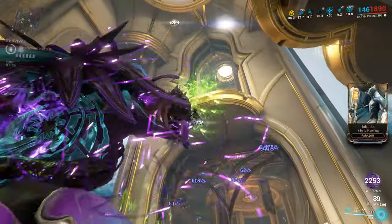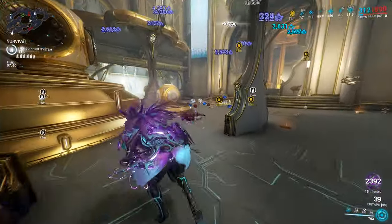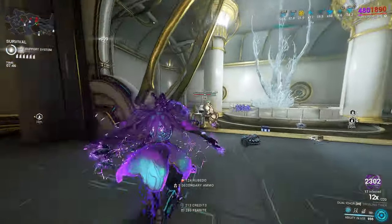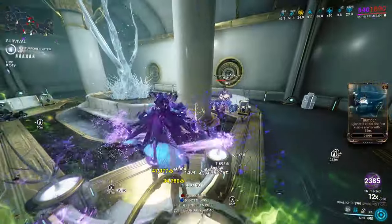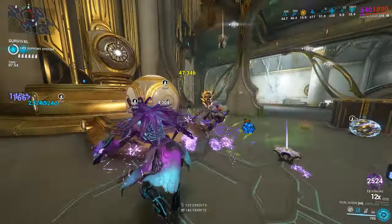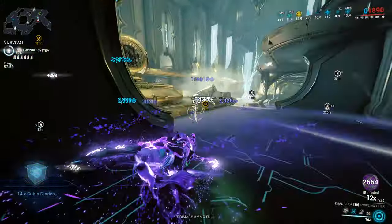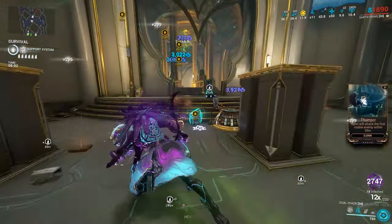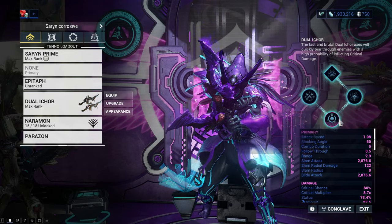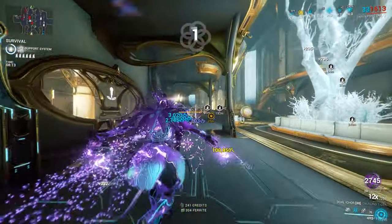The main part of the show is the Dual Ichor Incarnate — that is the melee weapon of choice. The first evolution gives you toxic clouds that adapt to your melee damage and also scale off your melee weapon, granting extra melee damage, sprint speed, and parkour velocity. The second evolution increases damage by 90 and grants 5 additional combo on targets affected by toxin. The third gives 0.6 range, and the fourth increases status chance by 34%.